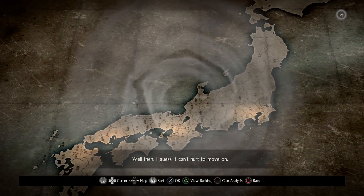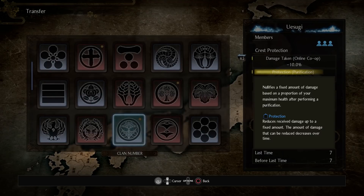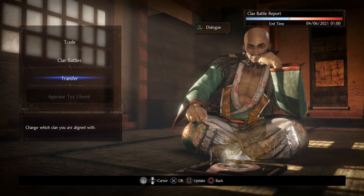There's another clan worth mentioning that's great for co-op: it gives minus 16% damage taken while playing co-op, and also gives a free Protection Talisman every time you purify a Yokai realm pool. With 10,000 life, that talisman nullifies 5,000 damage — absolutely crazy.